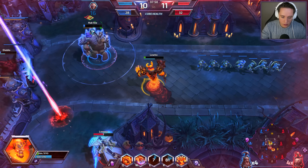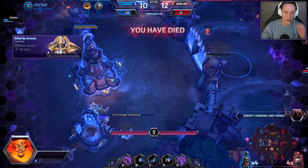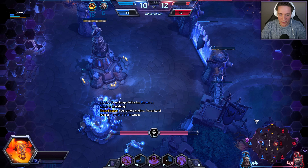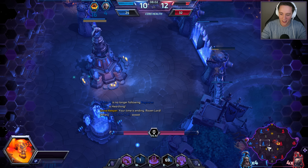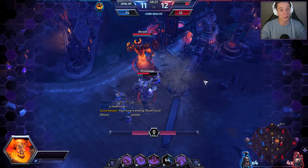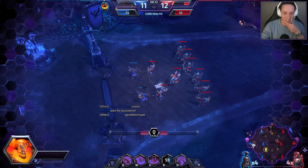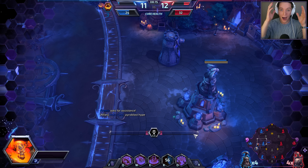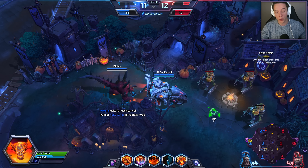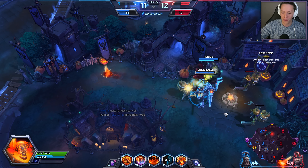They managed to kill Cho'Gal, who I desperately tried keeping alive. There was a Pyro Blast with a lot of damage. My ultimate ability goes basically from our core to their core, and all the minions caught along the way get one-shot. All of the heroes caught in that direction will also take a ton of damage.